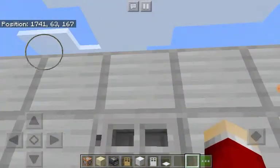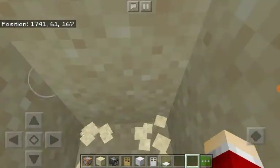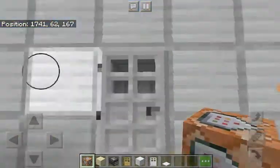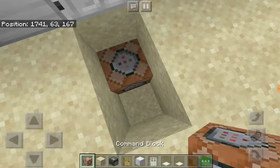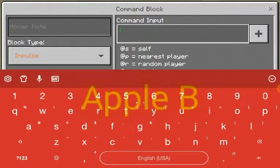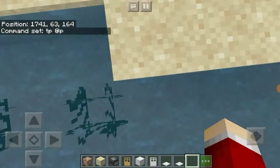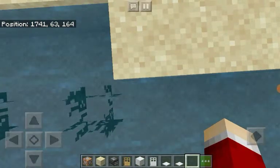So number two — I'm not gonna tell you what to call it, but once again your friend does need to be using a pressure plate. Here you will put the command TP, which is teleport, at P, which is the nearest player — which could be your friend — and then you put your coordinates.